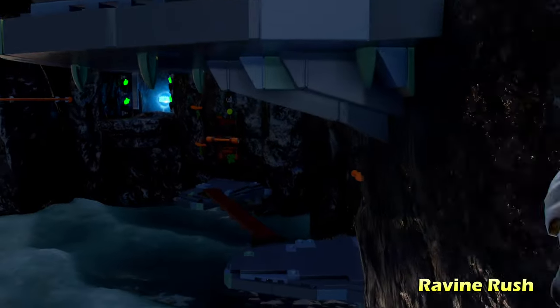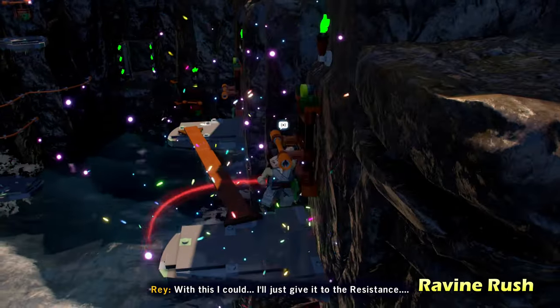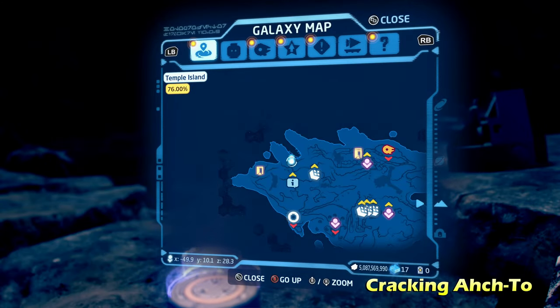After hitting six of six switches, it shows the kyber brick in there. Interestingly, it just gave it to me without forcing me to actually go collect it — so that's how Ravine Rush works.